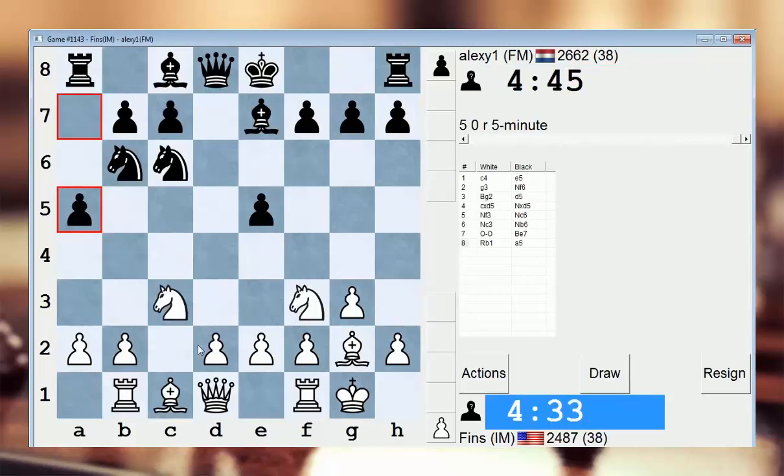I forgot what I play here. I think I can actually play d4 in this position. Is that insane or is that okay? I just can't remember. d4, pawn takes, knight b5 is the idea. I want to say it's okay for me to do that, but I really don't know. Let's try it.